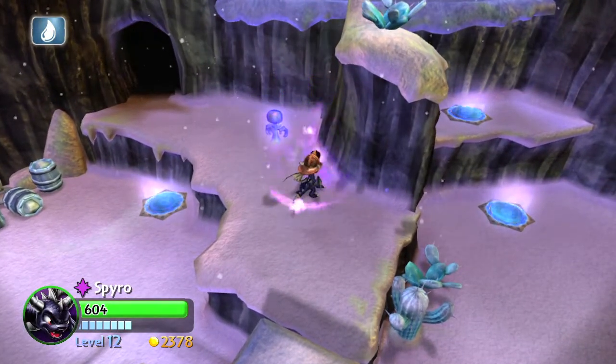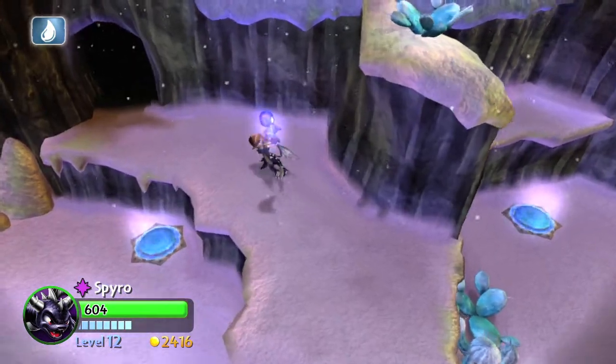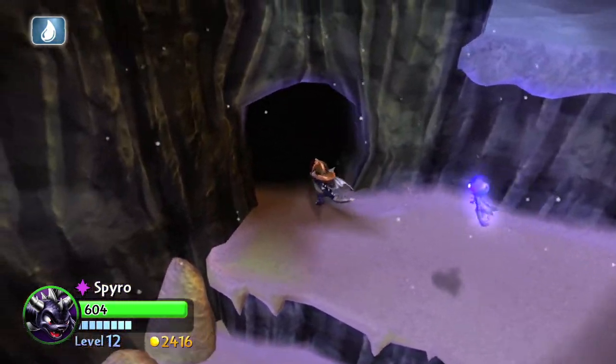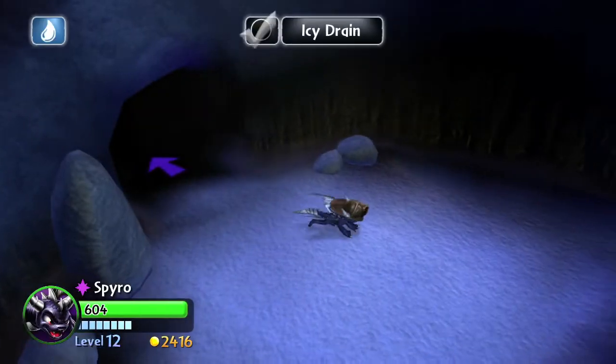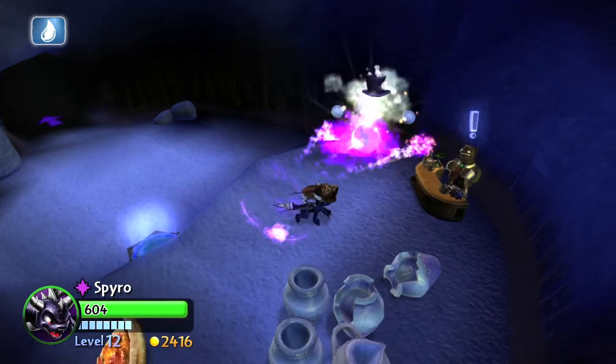This is the cliff from earlier — you want to slide down on the bowl and get down here. I accidentally destroyed it during the previous fight, it got caught in the crossfire. But there is one more: you want to head into this cave, this is where the shopkeep is, and there is one by the counter.